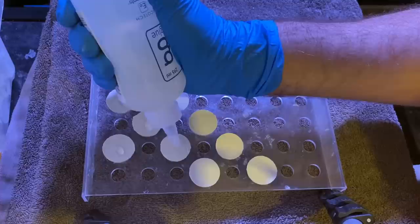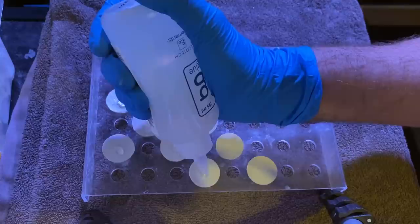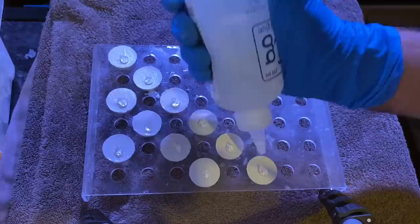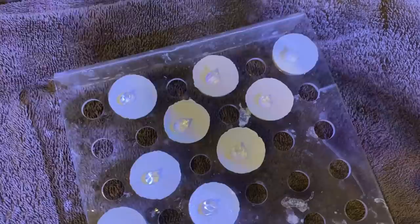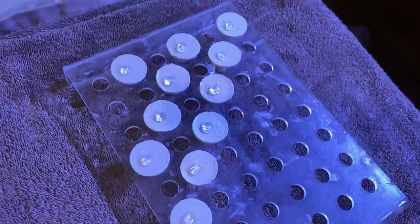I cut the tip off for larger frags so that the glue comes out a little bit more freely. As you saw, these plugs are wet - the reason is it will allow the glue to seal underneath, but the rest of the glue won't actually set until I put it in the tank. The glue doesn't set as easily with RO water; what I've noticed is if you use salt water, I think it's because it's warmer, it sets much faster. So just a little bit of glue on each one, and then when I put the frag onto the glue it will flatten out and seal more fully once it's gone into the water.